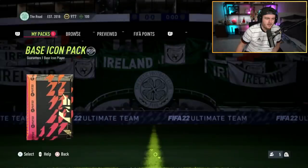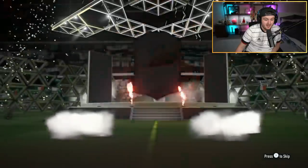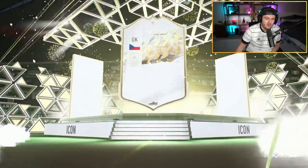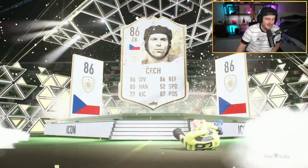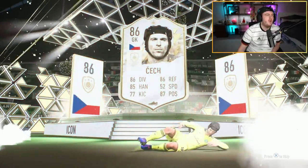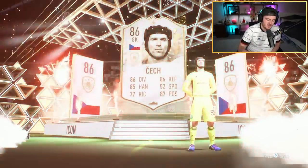My man has got 977 coins to his name right here. We're hoping he gets a good base icon because everything's been sent — everything. What are we saying, EA? Oh no — last time I checked, that was a bad icon. That is awful. You just don't want a goalkeeper ever — you just never want to see a goalkeeper. That's rough, I'm so sorry.